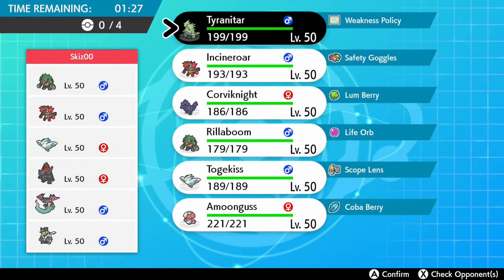Alright, opponent has been found and it's looking pretty strong. There's Coalossal and a Dracovolt with Surf. I don't have a Water-type or a Ground-type counter, which is actually extremely bad. They also have a Rillaboom of their own. It's a really cool team — it was pretty much Wolfe Glick who invented the Surfing Dracovolt and Coalossal combo. I used to have a counter for it, but this is a new team.